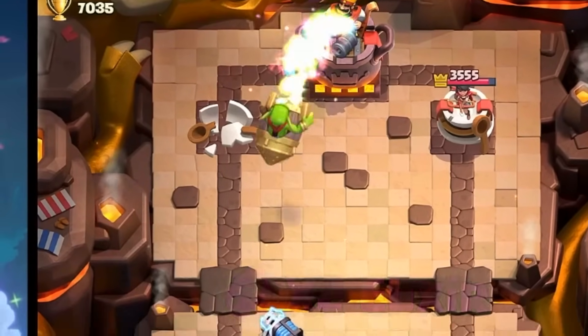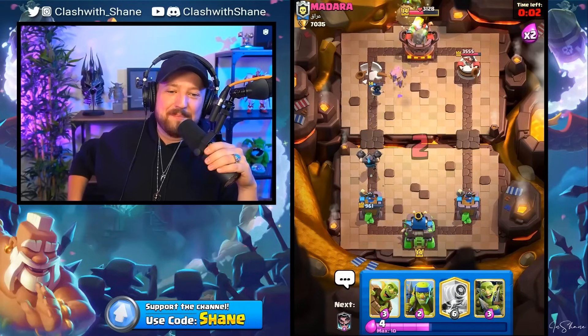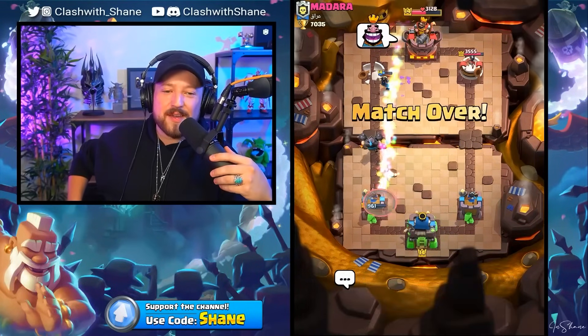I know what you're thinking — he probably has a rocket in there. Well, yes, actually yes. The power of a Mega Knight bait with Sparky!